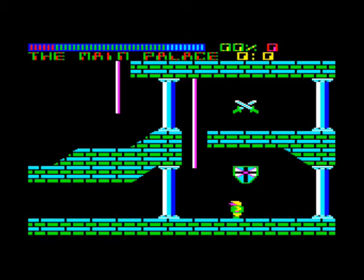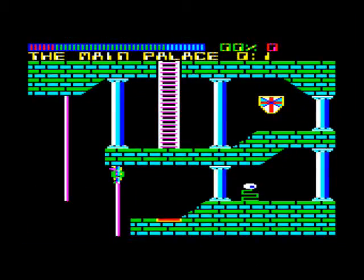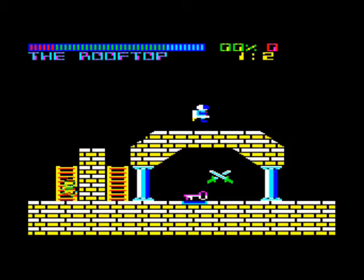Palace of Magic 2016 is the BBC Micro version of the game on the Acorn Electron. If we compare the two versions, you'll soon see just how different they are, with this new version featuring more colours, improved speed, and a bounce effect if your character falls a long way.